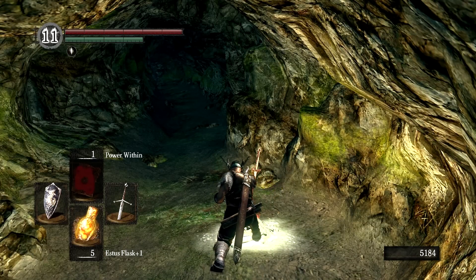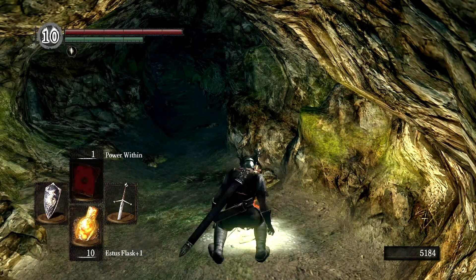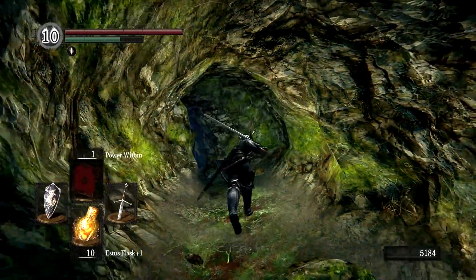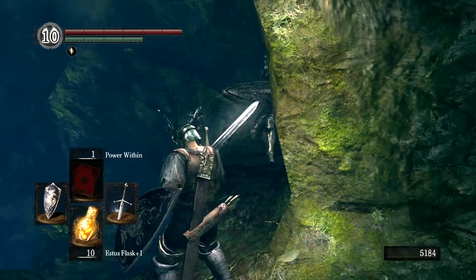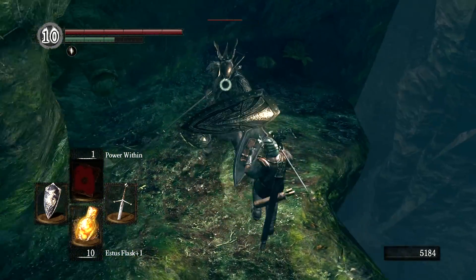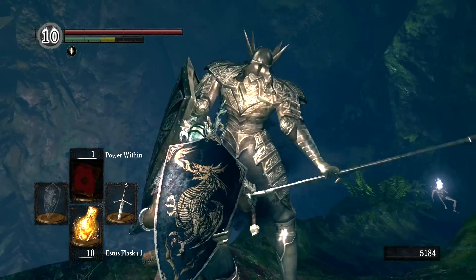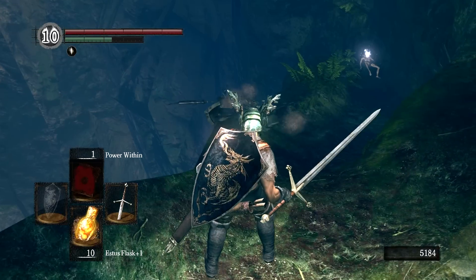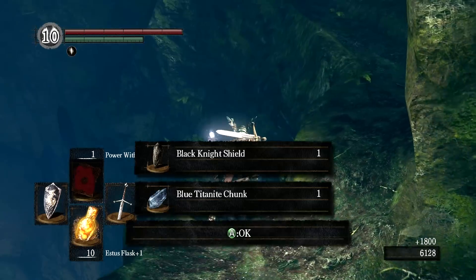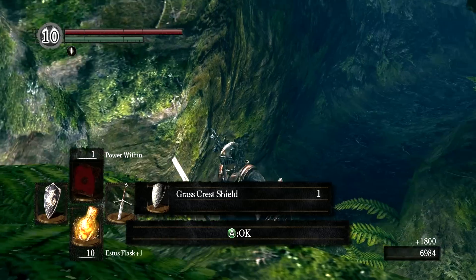I wasn't sure if I was going to stop at this bonfire to level up and kindle it, but I'm glad I did — that's a bit of foreshadowing. Coming out of this cave, make sure you're ready with your shield because we have our next Black Knight. This one has a Halberd. Every Black Knight can drop their respective weapon, so this one has a chance of dropping a Halberd, and all of them have a chance of dropping the shield. We get the Black Knight Shield, a guaranteed Blue Titanite Chunk, and also the Grass Crest Shield behind him.